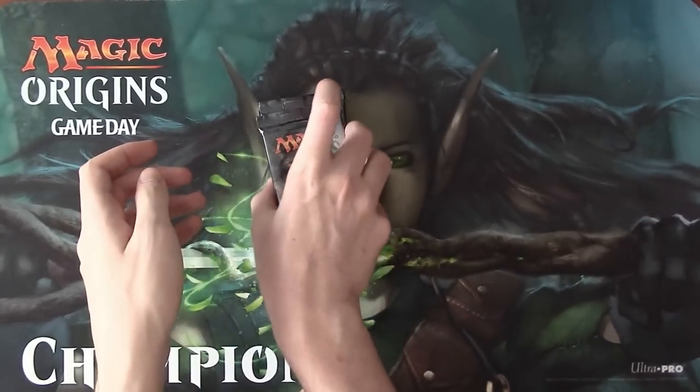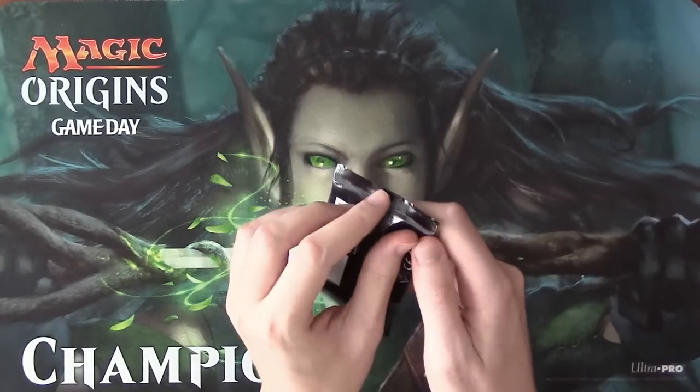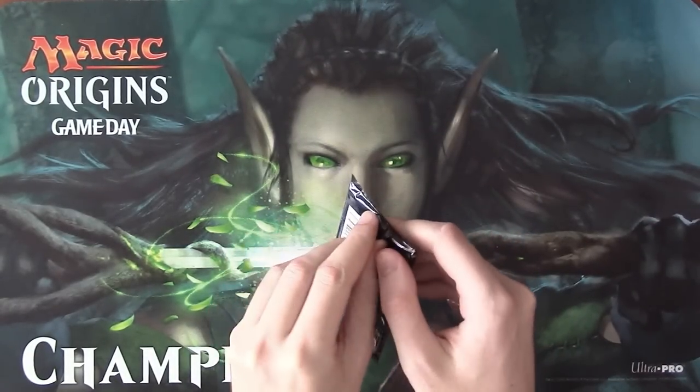What I like to do when building a sealed deck is just open all the boosters and sort them by color, so that's what I'm going to do here.